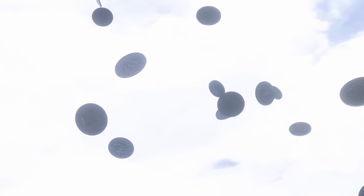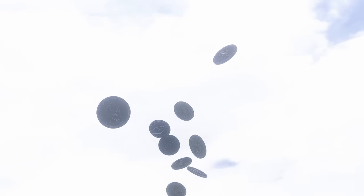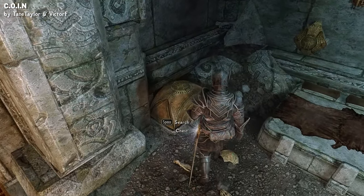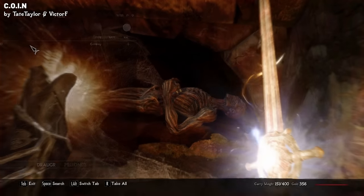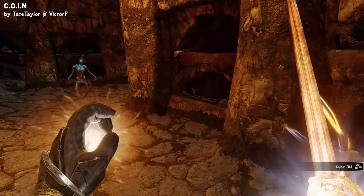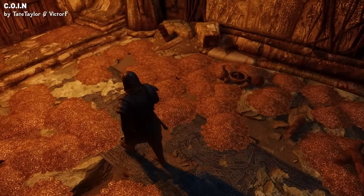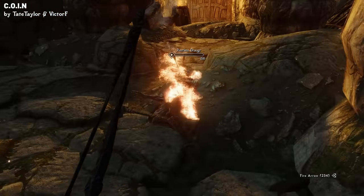Now let's move on to something completely different with Coins of Interesting Natures. This mod aims to make the in-game currency system more immersive and logical. For instance, have you ever wondered why you can find septims in the deepest corners of Dwemer Ruins, or in the hands of Draugr who have been undisturbed for centuries? It never quite made sense. Well, Coins of Interesting Natures is here to address that issue. The mod introduces various types of coins into Skyrim, each with its own rarity and placement logic that aligns with the Elder Scrolls lore.